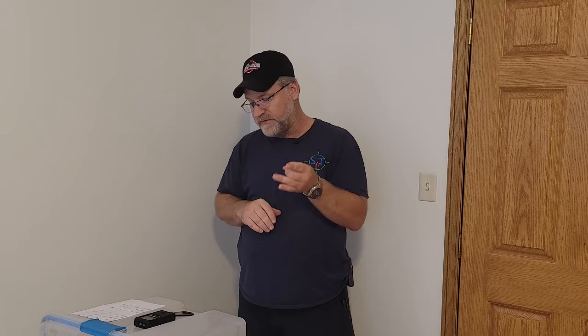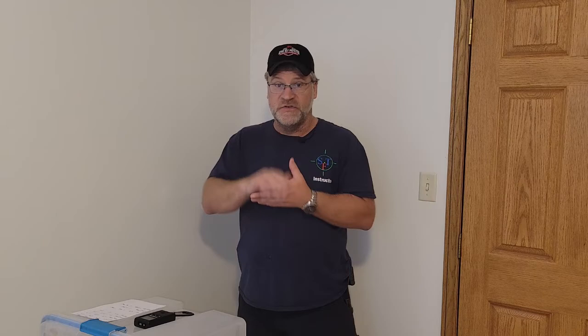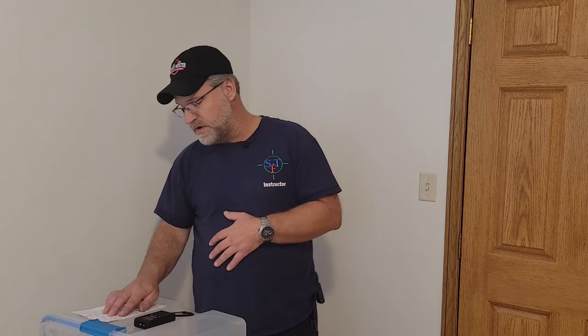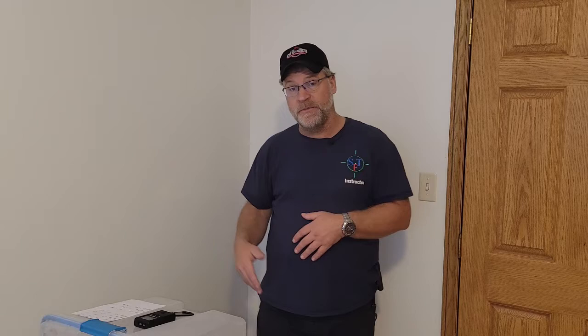To earn one of Gabe's pins there are four drills: a bill drill, a failure to stop, an immediate incapacitation, and a split bill drill. The bill drill is six shots into an A-zone. The failure to stop is two shots to the body and one to the head. Immediate incapacitation is two shots to the head. The split bill drill is four to the body and two to the head. For the dark pin: bill drill in 3.5, failure to stop in 2.9, immediate incapacitation in 3.0, and split bill drill in 4.7.